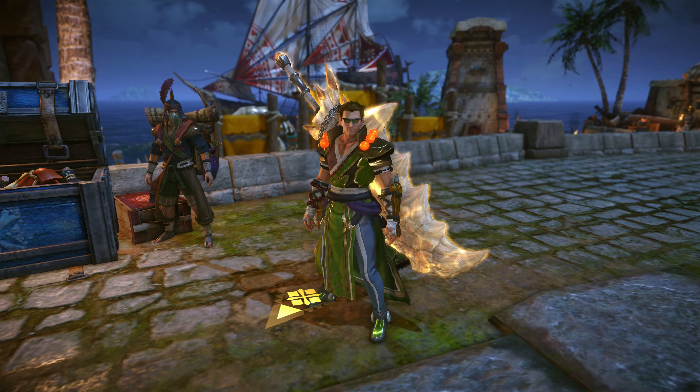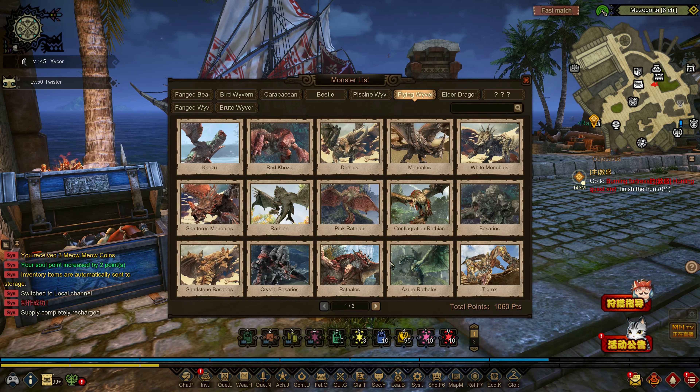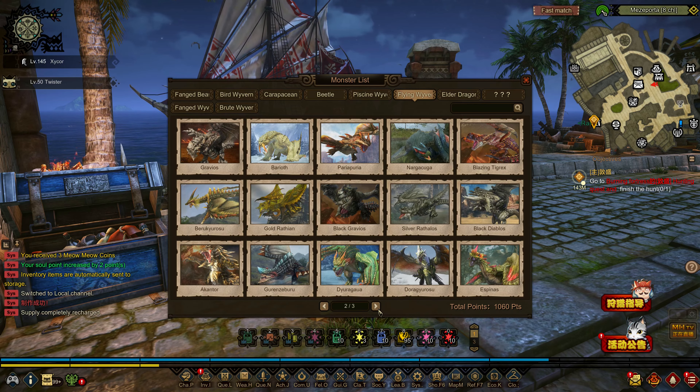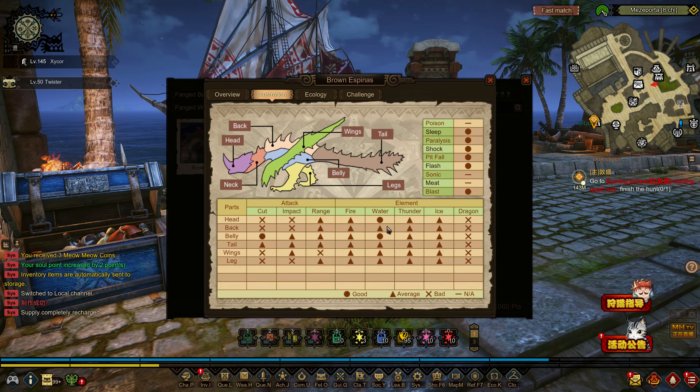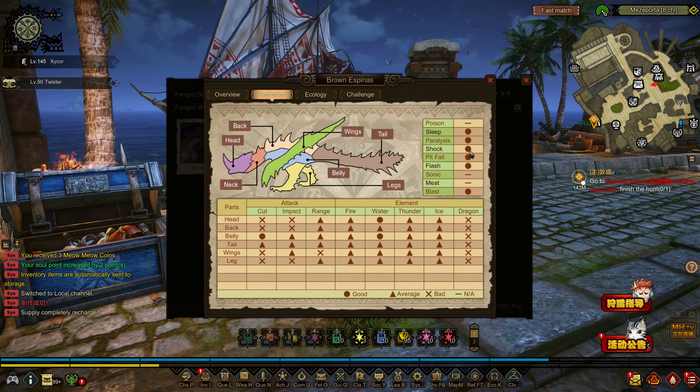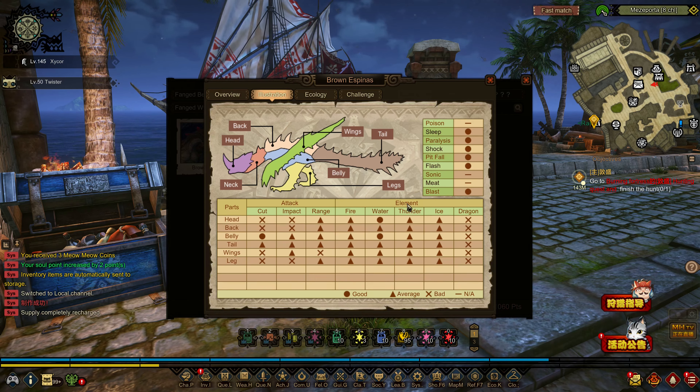I'll check out the bestiary on him. Flying Wyvern, Brown Espinas. You can break the head, back, belly, wing, and tail. He's kind of weak to Water. Cut damage is really only good on the belly and the tail, though it seems to work on the head too. He's susceptible to Sleep, Paralysis, Shock Traps, Pitfalls, Flash Bombs, and Blast ailment.